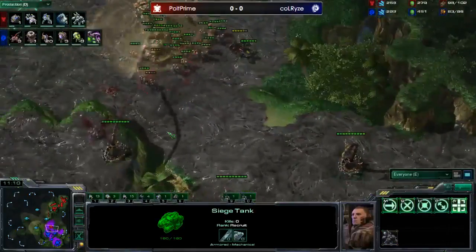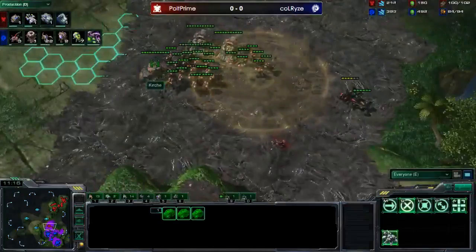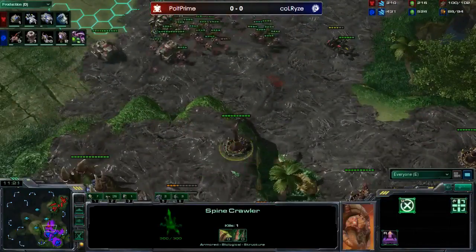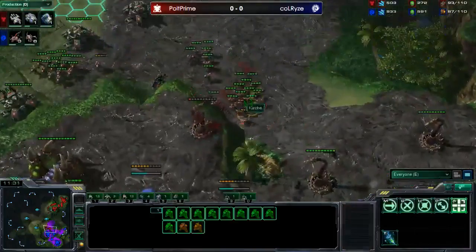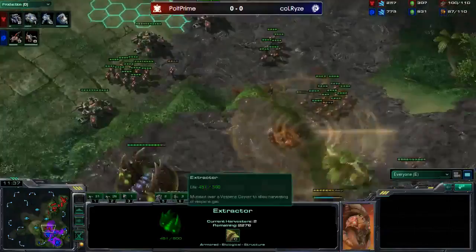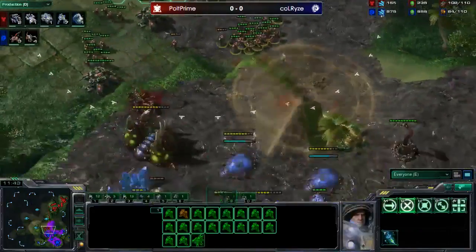He is now seeing tanks coming and morphing banelings. Baneling speed is actually going to be done pretty soon, so that quick lair did pay off. Ling speed just finished but he still doesn't have a third yet. He may try to siege up - siege mode just finished. He's sieging up right on the edge of that spine crawler position - really cool. We see banelings rolling through here, marines moving up with stim pack taking damage. He's going to scan or harass.